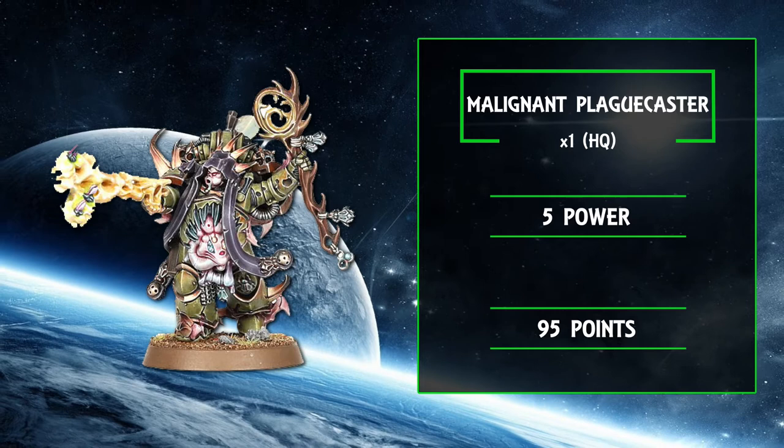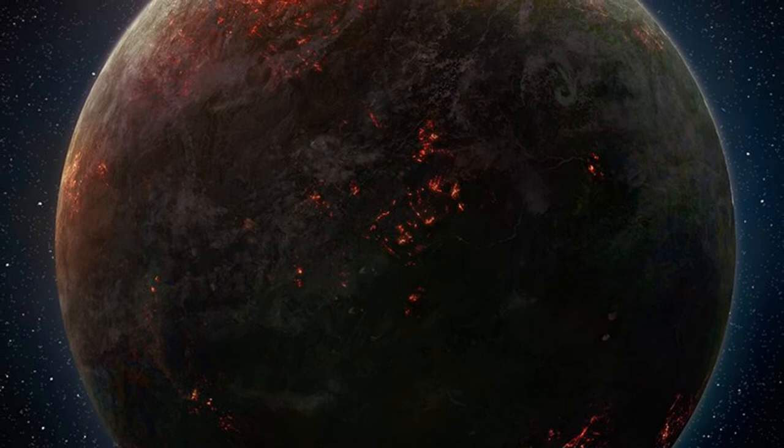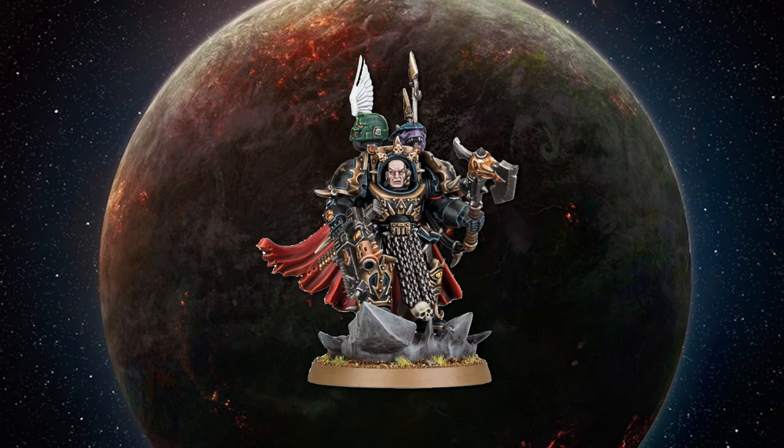It's always a bit of fun bringing a psyker to the party, and his innate ability to dole out mortal wounds when he manifests psychic powers is the cherry on the contagious top. One quick side note: you do currently have to buy this with two other models — a Noxious Blightbringer and a Plague Marine Champion — as part of the Chosen of Mortarion box. Alternatively, you can just grab a Sorcerer Lord in Terminator armor and have a heavier wallet at the end of it.